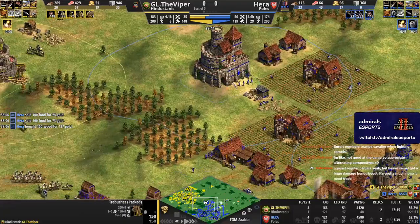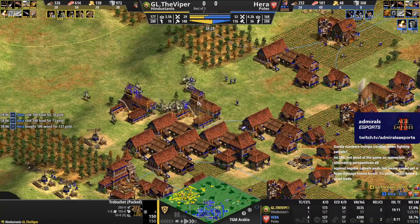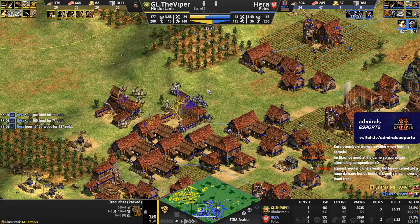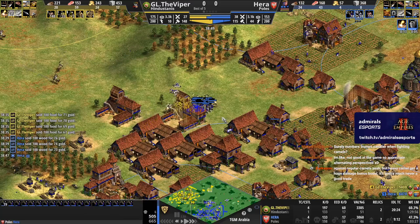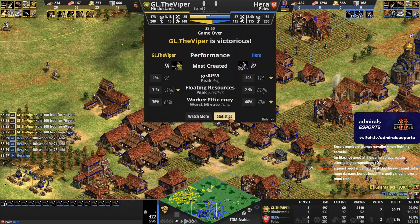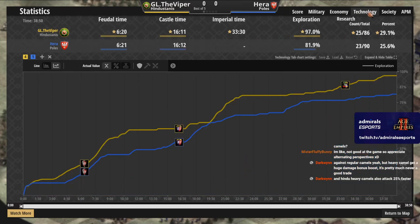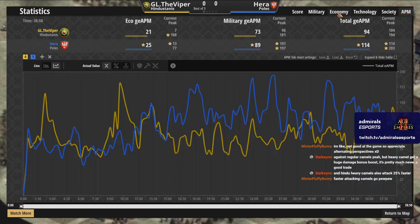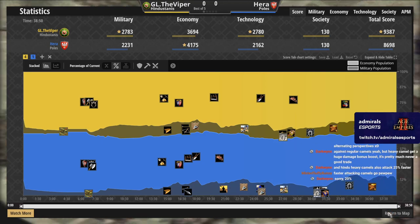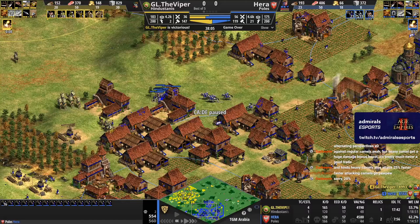The population still isn't too bad for Hara but he's getting trebbed in the center. Going for thumb ring now — Hara is fully committed on castle age. If he loses this mass of crossbowmen, I think he gives up because he can't afford to lose this mass. These camels are killing the crossbowmen. Hara just knows it's over — just couldn't quite get the economy up in time. Going for skirmishers slowed him down; a mangonel probably would have been better. The skirmishers ended up not really being useful against Hindustanis in the late game and Viper just closed it out.